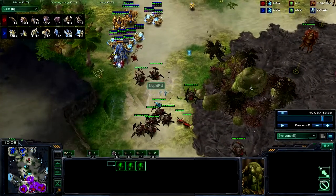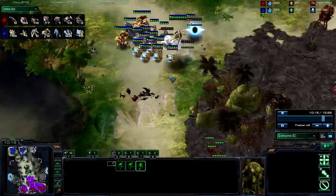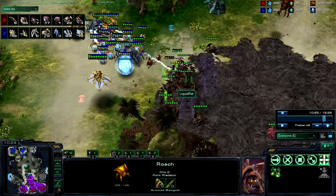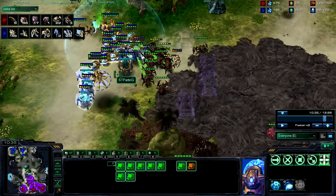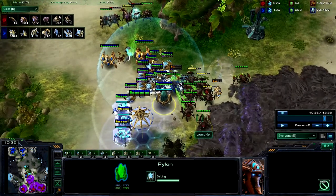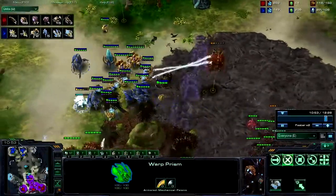What Rhett is trying to do is bait out as many force fields as possible to start getting the sentry energy down so that he might be able to stop the push. But you can see that in doing that, there's just way too much energy, and Rhett can't afford to lose big chunks of units just to drain some sentry energy. There's also a warp prism along with pylons, which add more supply to your push so you can keep warping in units. If you have any weakened units during the push, try to load them up in your prism and drop them — you'll see Parting doing that.